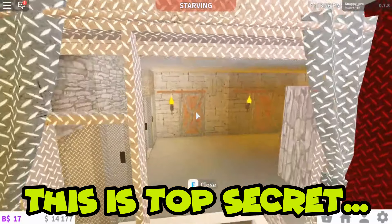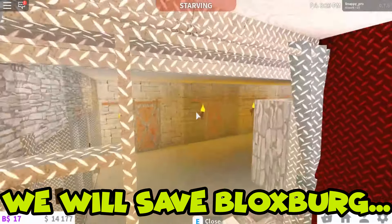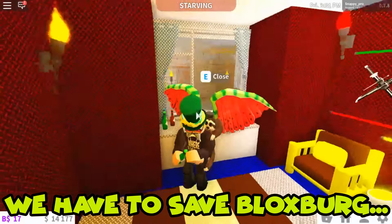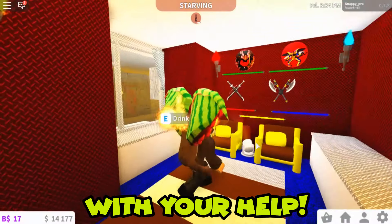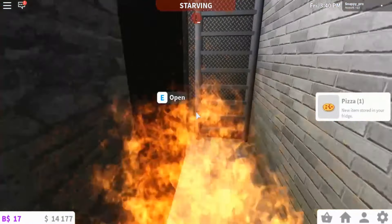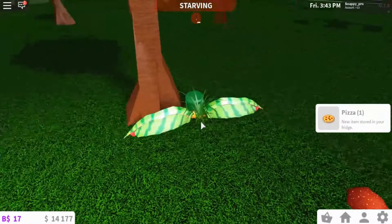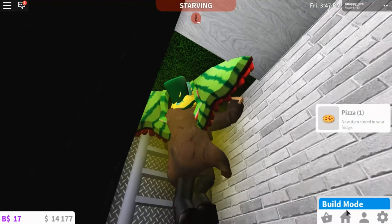This looks pretty cute — we have the prison area where we can spy on the prisoners. I might make a door to go in there in the future just so we can get the prisoners. We can also drink this potion and get set on fire — I don't know why you'd want to do that, but that's what happens.